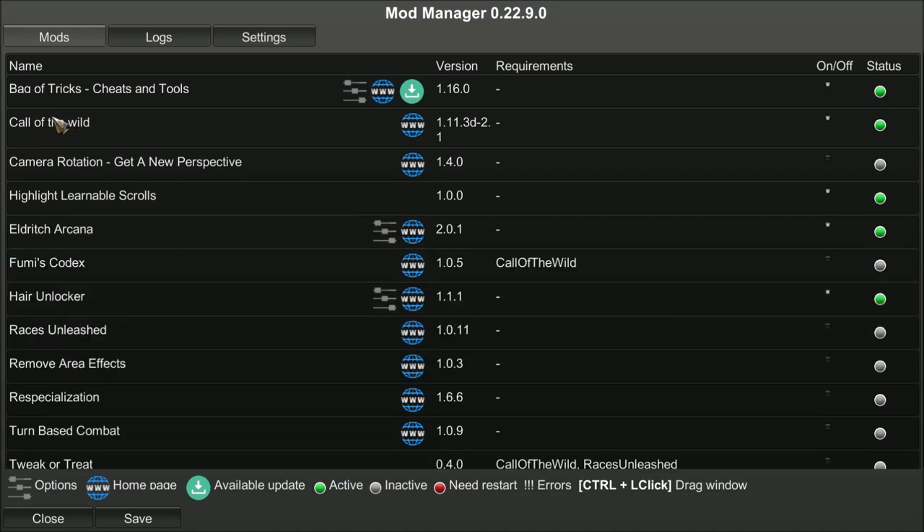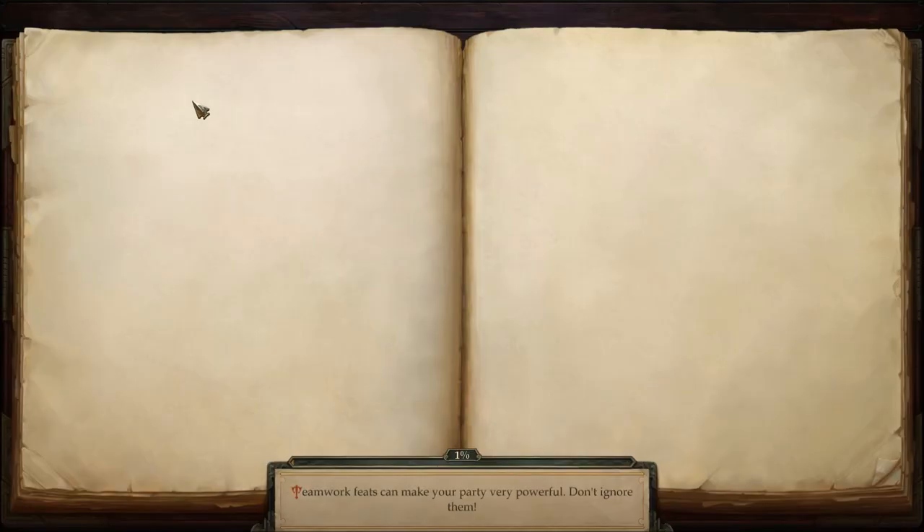Call of the Wild is a beautiful mod — it gives a lot of feats, a lot of spells, a lot of cool classes. Eldritch Arcana adds some spells and other fun stuff like Traits, which we'll use in this build. Bag of Tricks is of course how we power-level our character up, gifting stats and things of that nature.